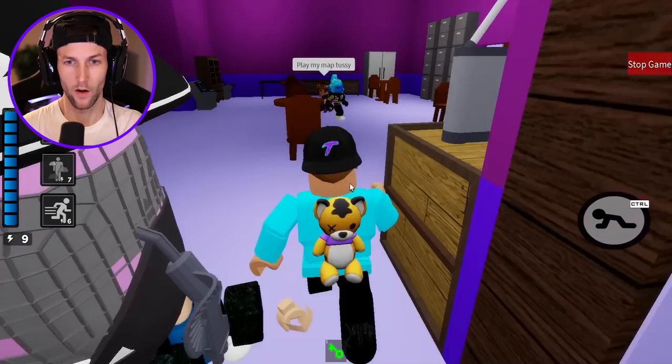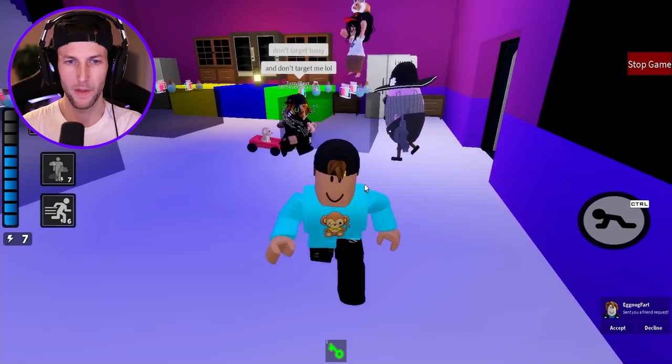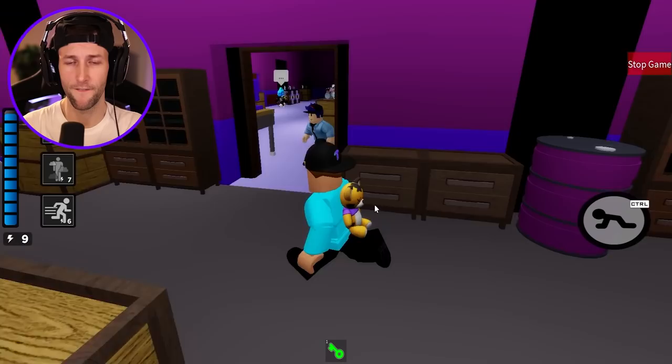I need to find the guy who had the other key. Whoa, look at this — that is bright! We need to get the potions, that makes sense. Come on, you're grabbing all the keys. Be careful, don't be typing in the chat — Mr. P is gonna get you! He got the hammer. So that was the exit — it's gonna open up here.